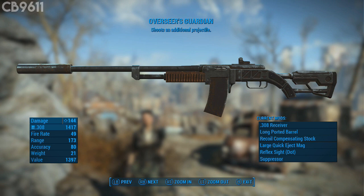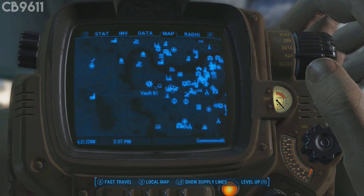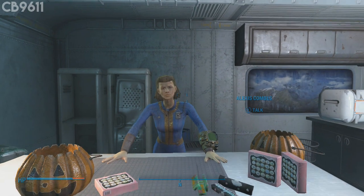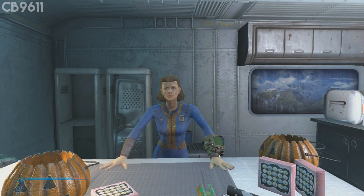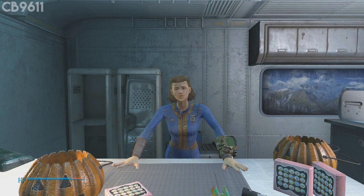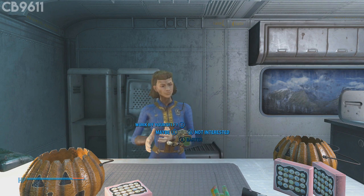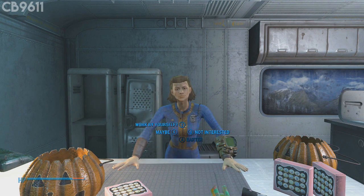Overseer's Guardian — the name hints at where you get it. Head over to Vault 81, go inside the vault, and come over to Alexis Combs. She will sell you Overseer's Guardian. Just go ahead and trade with her and she'll have it in her inventory. It was honestly hard to decide between Spray and Pray and Overseer's Guardian for number 1, but I used Overseer's Guardian more, so it definitely takes the top spot.